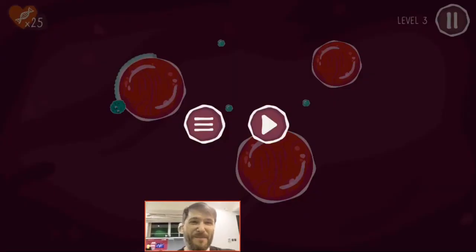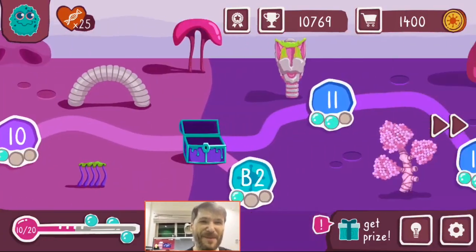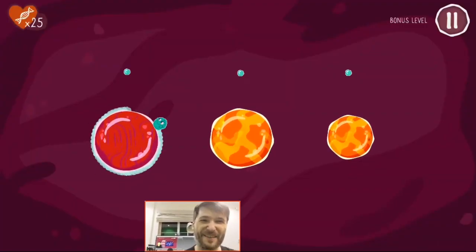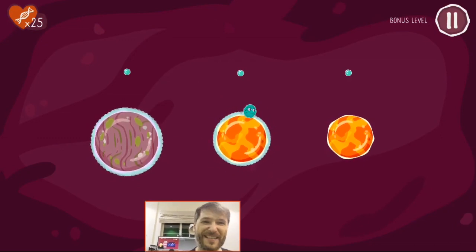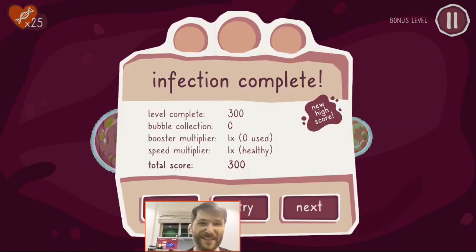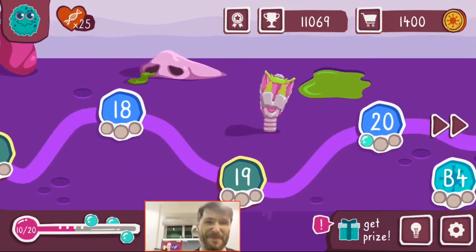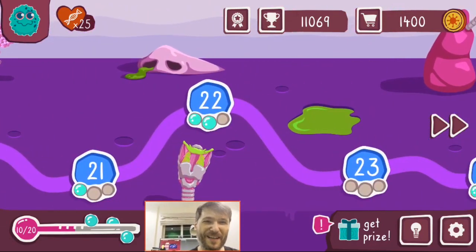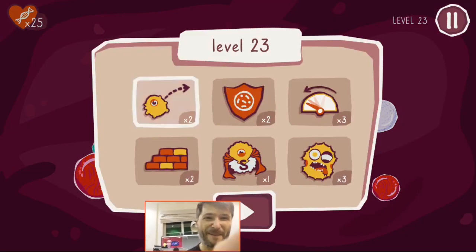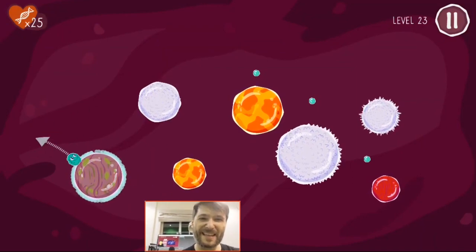I got to about level 20, and as you play this game you will find it is getting a lot harder. Here is a level that has a different kind of cell — it shrinks as you circle it. As you can see I missed all the bubbles, and the goal for those who want to challenge themselves is to get every single bubble. Let's keep going — let's try level 23.